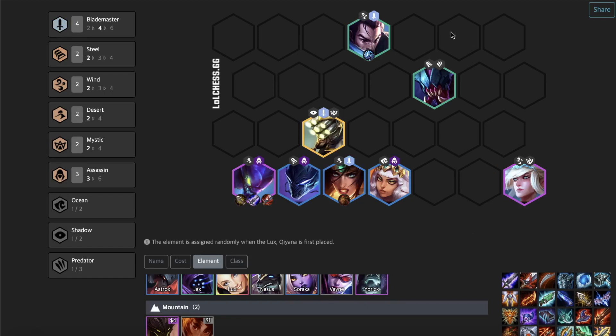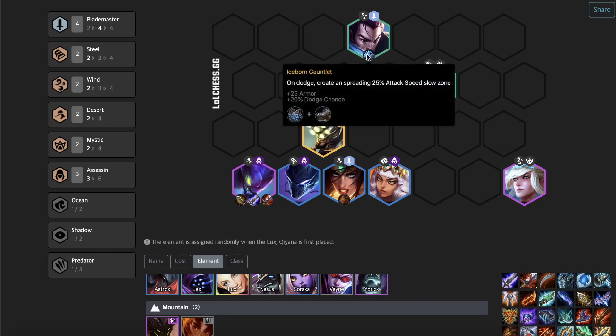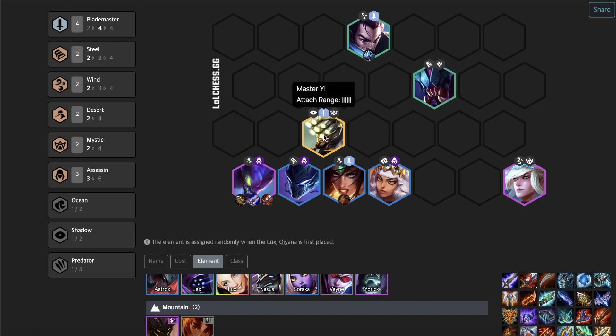The next composition revolves around Blademasters and Assassins. The key item for this composition is Blade of the Ruined King to get to four Blademasters. Yasuo is very good if you are on a Wind map — give him Iceborn Gauntlet because he gets a lot of dodge, and Iceborn Gauntlet just fills up the map with a slow zone. The other late game units you have are Master Yi and Janna. These two give Mystic as well, and Janna also gives Wind synergy to Yasuo, which is really great. The real carries are Kha'Zix, Kayle, and Nocturne, which are your three Assassins. You really want to stack items on Nocturne and Kha'Zix — Infinity Edge, Blade of the Ruined King, Bloodthirster, as many Infinity Edges as you can, because that's the best item for Assassins since they take advantage of critical strikes so well.